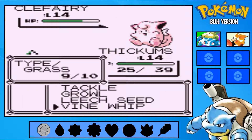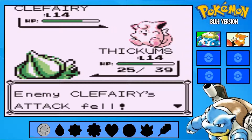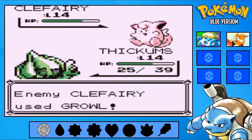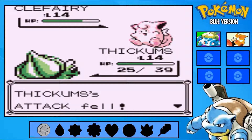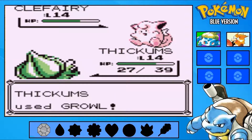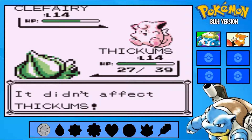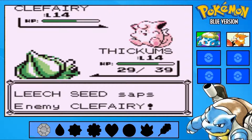I need HP. Let's just use Growl to lower its attack, cause it's getting stabbed from Pound. So I use Growl and we both cancel each other out with status moves — just keep throwing music notes at it and lowering its attack. No! You are not going to hit me with Sing. Hell to the frickin' no.